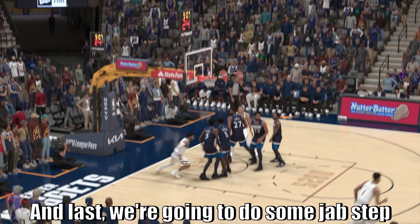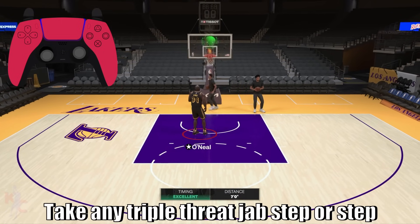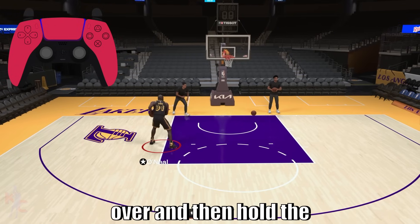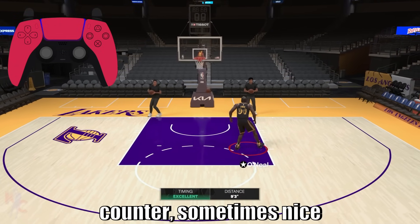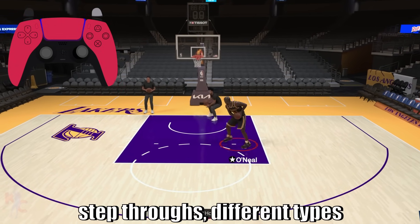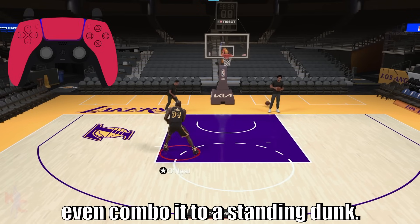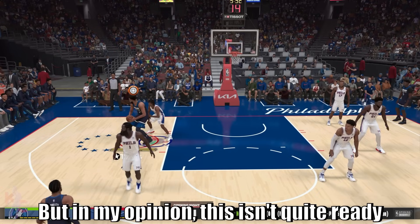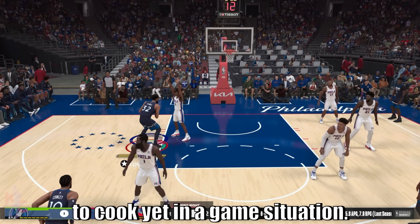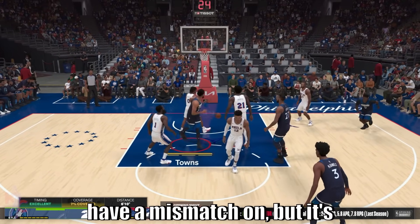Last, we're going to cover jab step post move combos, which is very simple: execute any triple threat jab step or step over, then hold the right stick in any direction. This gives you a nice hook counter, sometimes step-throughs, different types of spin shots, and post hooks. You can even combo it to a standing dunk. But in my opinion, this isn't quite ready to use in a game situation — I'm only really able to execute this against guys where I have a mismatch.